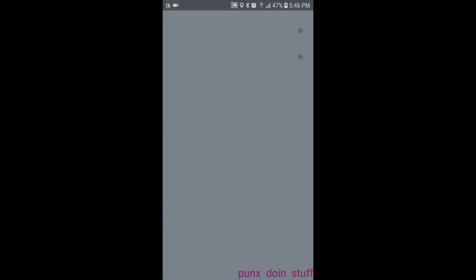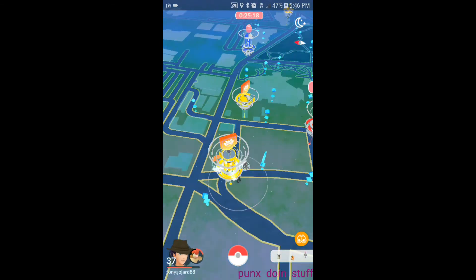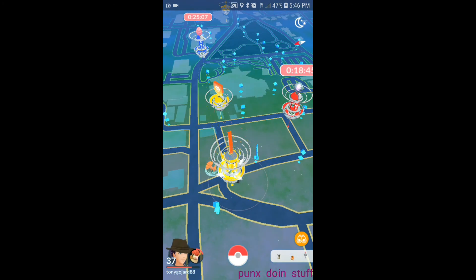Excellent throw curveball with Golden Razz — that's what did it right there, we caught it! Let's check it out — strong Pokémon. There's another one off in the distance with a blue portal — 18 minutes, so Rebecca can catch hers too, which will be awesome. We're back home already. Time to get the kids showered up and eat. Hit the like button, subscribe, and stick around for the next video — probably doing something tomorrow or the day after depending on timing.